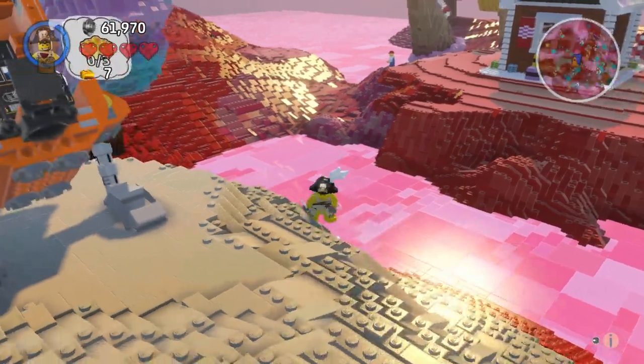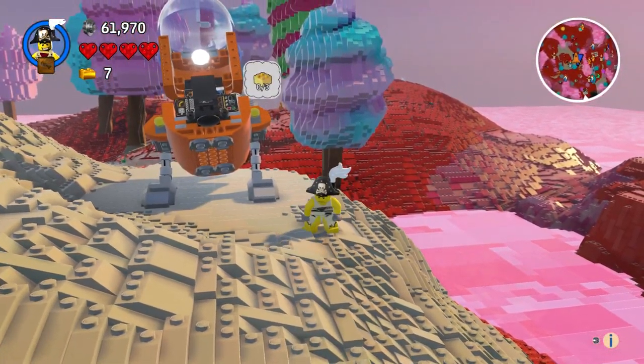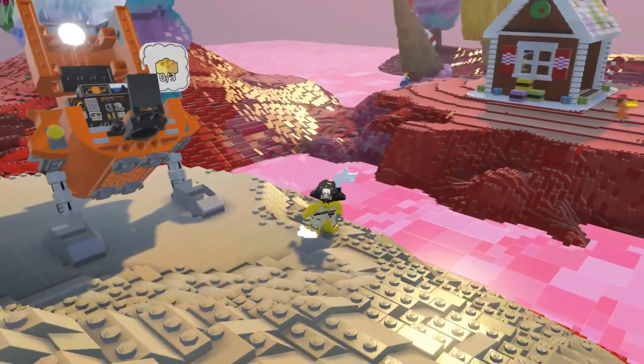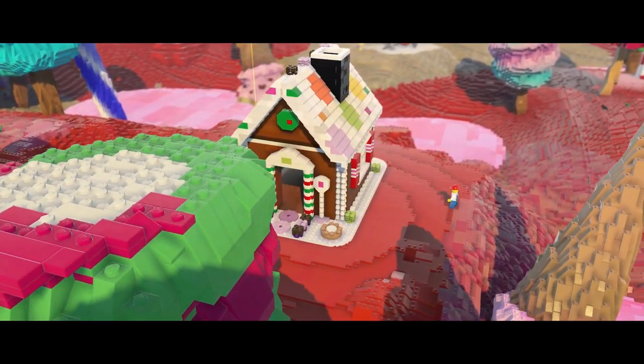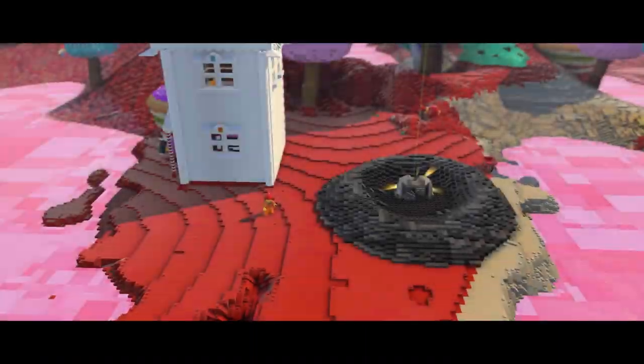Candy Construction Capers! So we need three here. What a delicious looking world — ice creams, cakes, and gingerbread houses. Lovely.